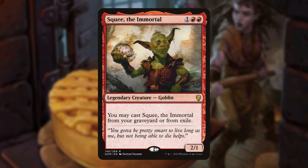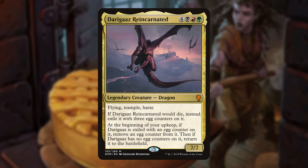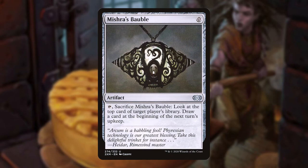Squee the Immortal can be cast from the grave or from exile, so no matter how many times Corvold eats him we can always bring him back. Rooting Kavu exiles itself on death to shuffle all creature cards from our graveyard back into our deck to use and abuse them again. Darigaz Reincarnated also exiles himself on death but returns in a few turns once he's out of egg counters.